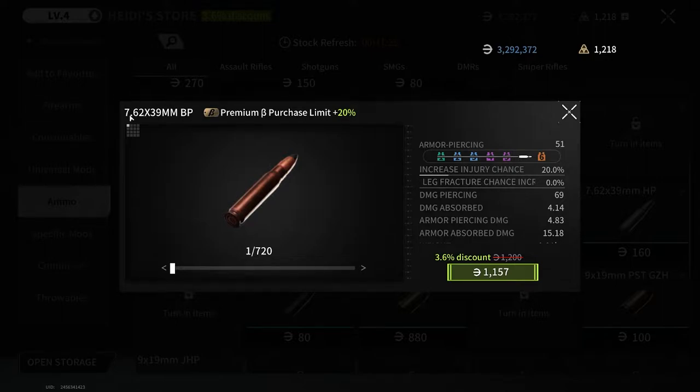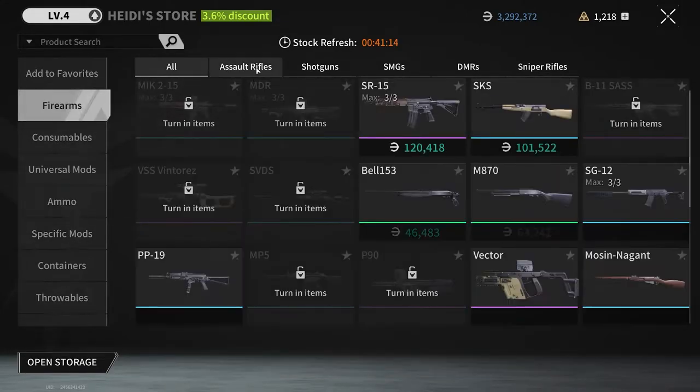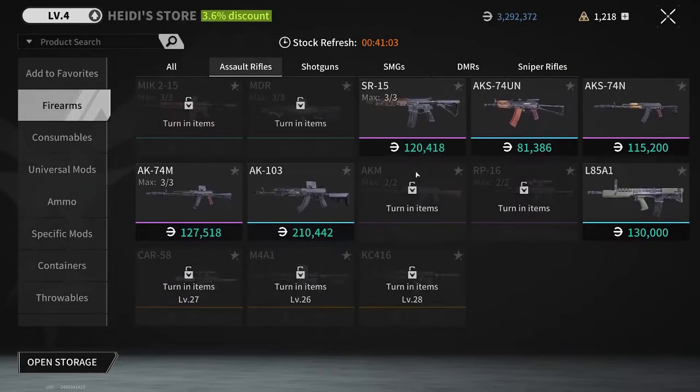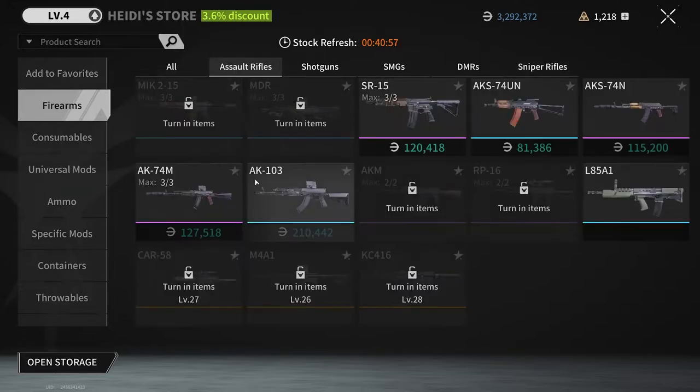The problem is I've got to have a 7.62x39 weapon to use that round. Looking at the weapons available, the AKM is probably going to be able to do that — it's got a little bit better firepower. Of course you've also got sniper rifles. If we go to sniper rifles you'll find a couple in there that'll work with that caliber as well.